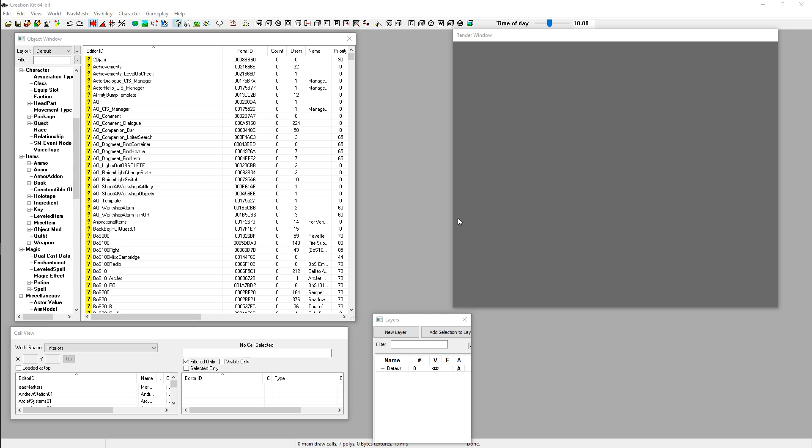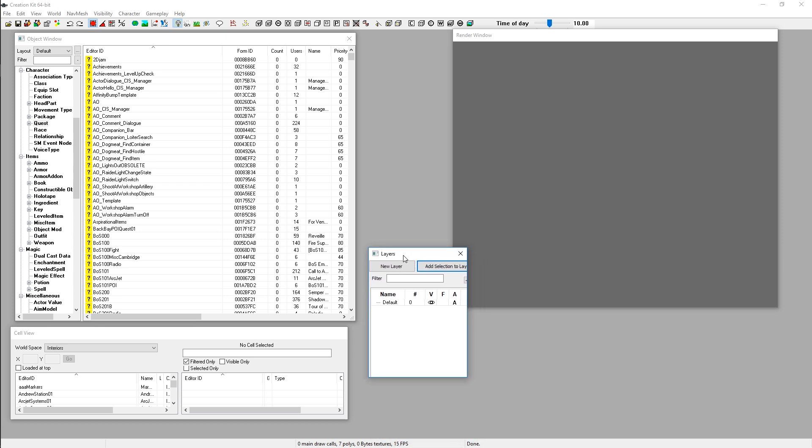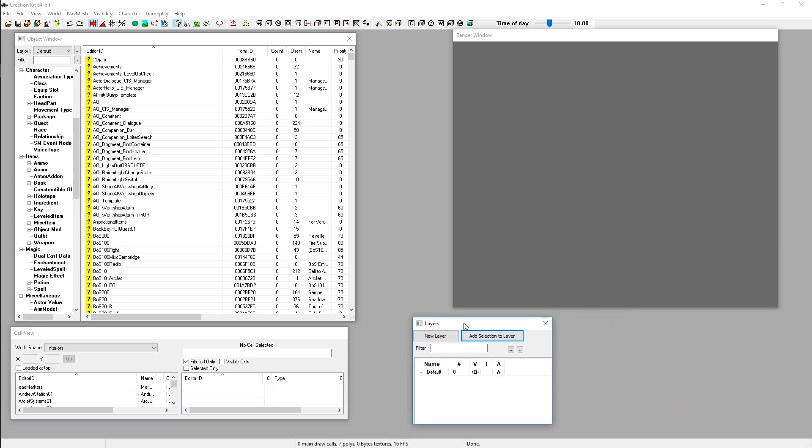Once loaded, you'll probably see a warning pop-up on your screen. The instinct to close it is incorrect — instead, shrink it down by grabbing a corner until all you can see is its title bar and X, then drag it off to the side and out of your field of view. The warning window will continue to pop up every time you do something the Creation Kit doesn't like, but many of those warnings are for very innocuous things. By shrinking it out of the way, it won't interrupt your work.